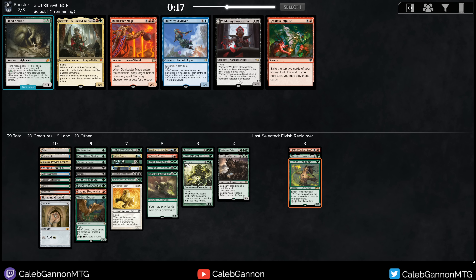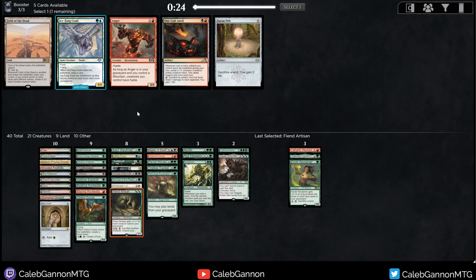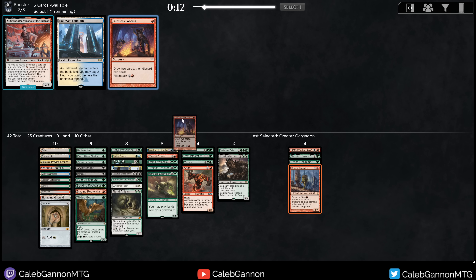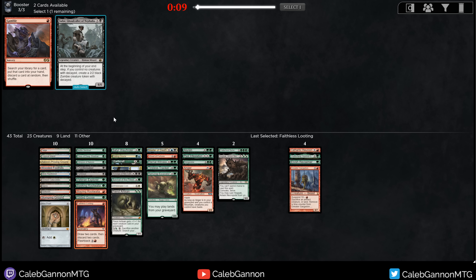Corvold is a really good card. Fiend Artisan can tutor stuff up like Eternal Witness, technically Hogak. Bloodcaster's good but I'm not really sacking stuff. I'll just take the Artisan. There's Anger — excellent! I could take Field of the Dead too, but Anger is too fun to pass up. Greater Gargadon. Faithless Looting — that might actually be good in this deck. Gamble might also be good in this deck. This deck is sweet, it's got a lot of different directions going on.